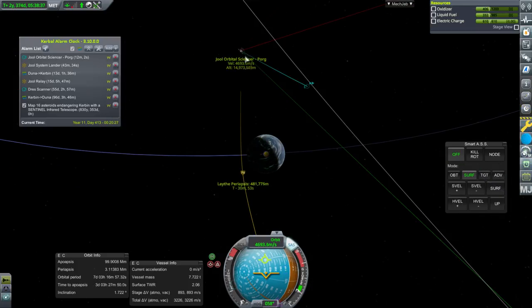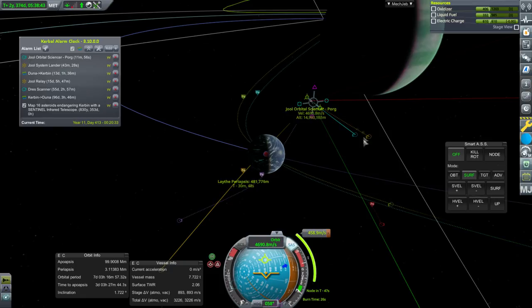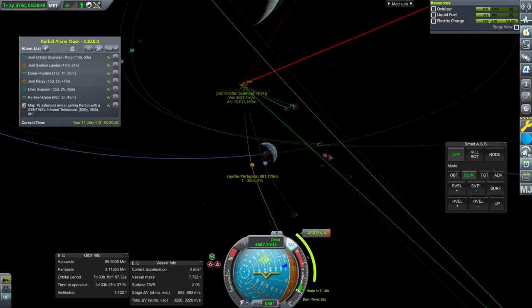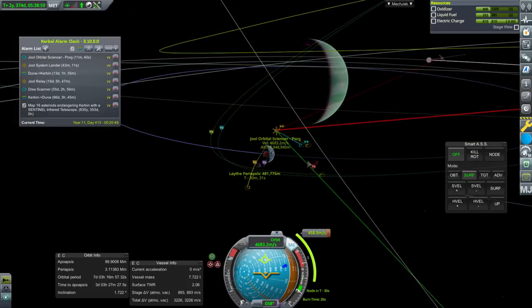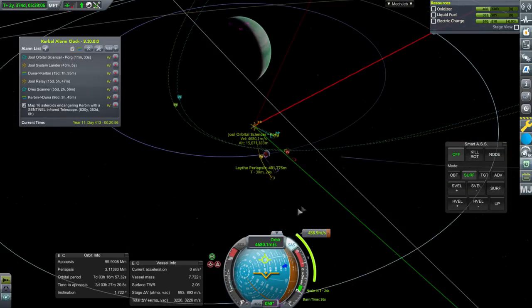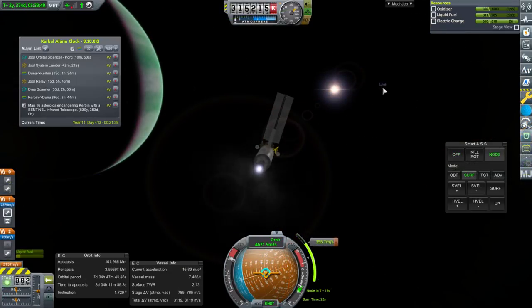It doesn't seem like it's going to be easy either way, so we're going to try and make orbit around Lathe. What's happening here is we're actually encountering Lathe twice, but that inclination is going to be a killer. Maybe at apoapsis we can fix our next encounter with Lathe so it can straighten our inclination out. Looking out the window: Kerbin, EVE — it's a little constellation of lights there. And there's Moho.